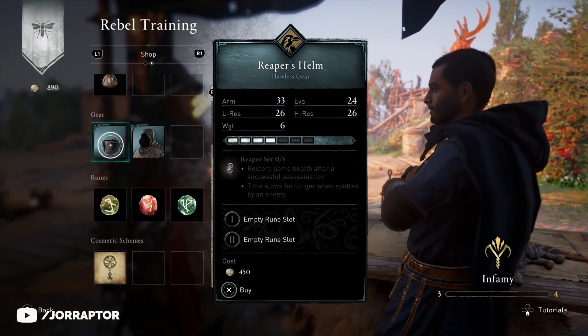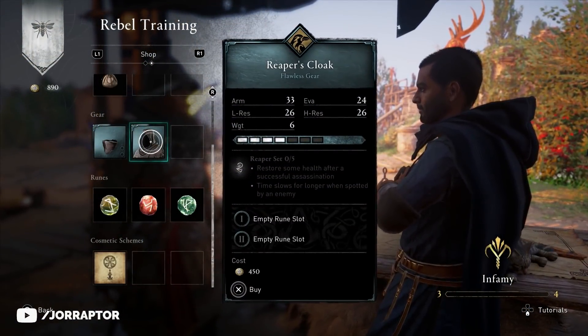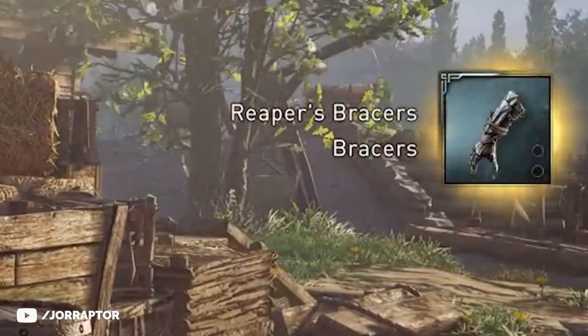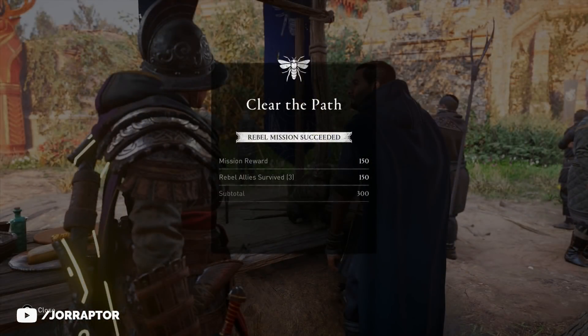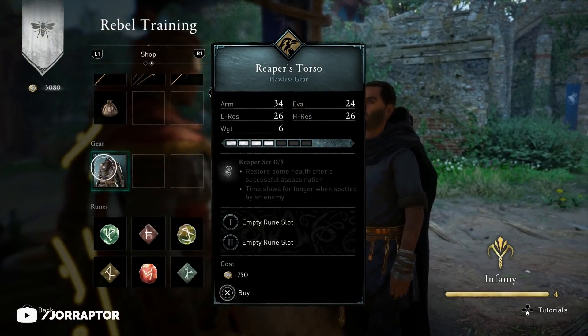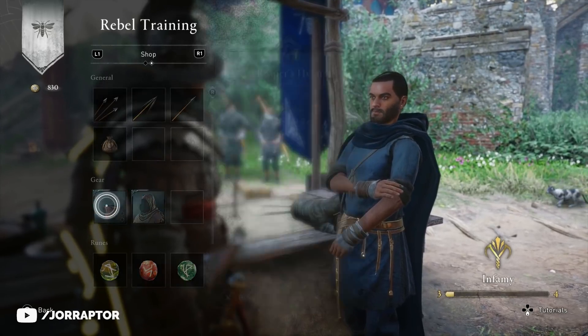You likely are aware that you can get the new Reaper armor through the Rebel system. You actually get the Bracers for free after reaching rank 3 of the infamy system, and can then buy everything with the new Denier tokens you earn from these missions. The torso is 750 at level 4, and you can buy all the other pieces already before that.